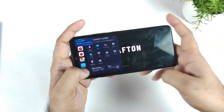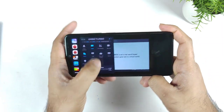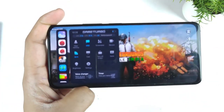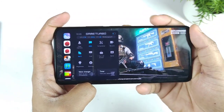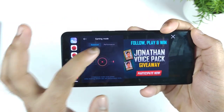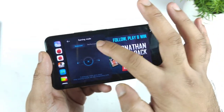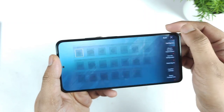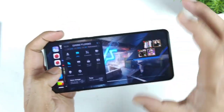This is the MIUI 13 Game Turbo interface. One additional feature with MIUI 13 is the Performance Mode — there's a Balanced Mode and a Performance Mode. Every time you tap on Balanced Mode you get haptic feedback, and switching to Performance Mode also gives haptic feedback. That's something to note.